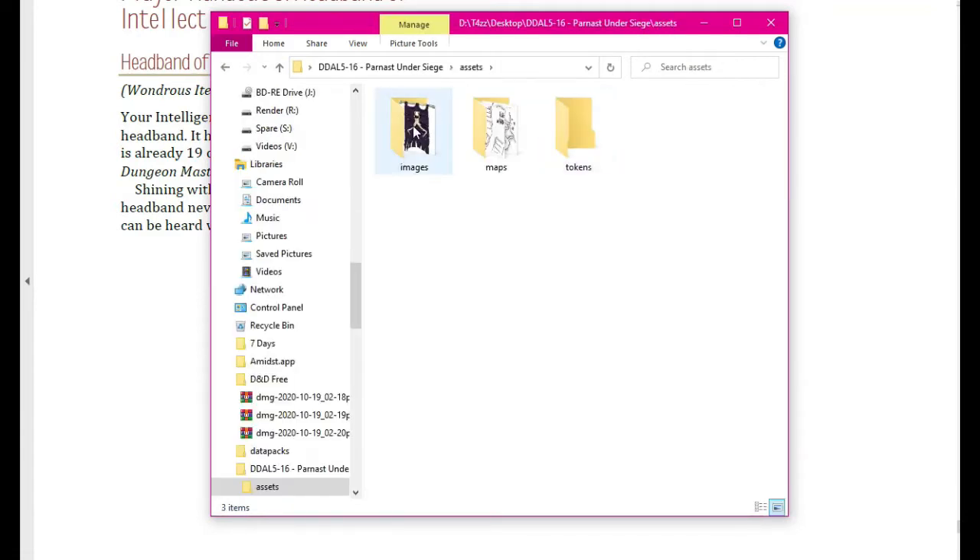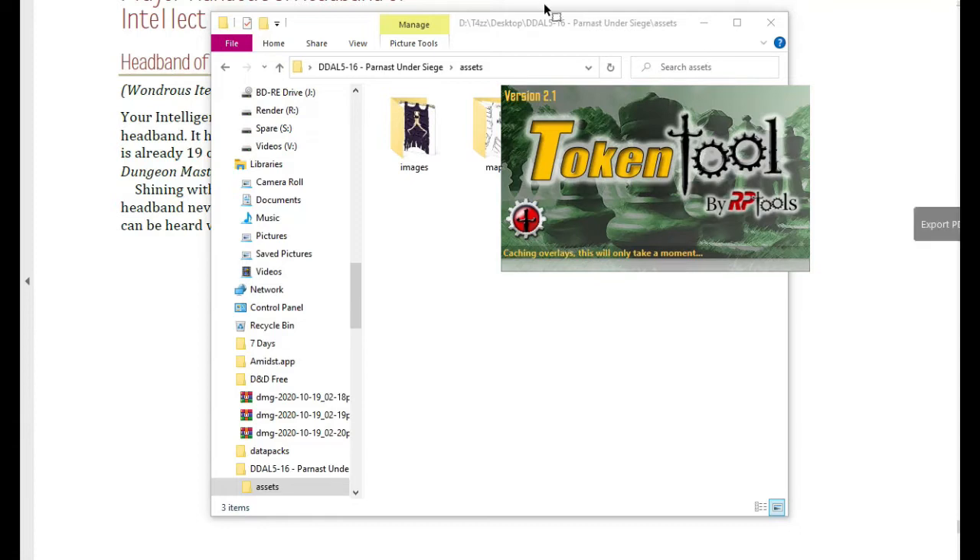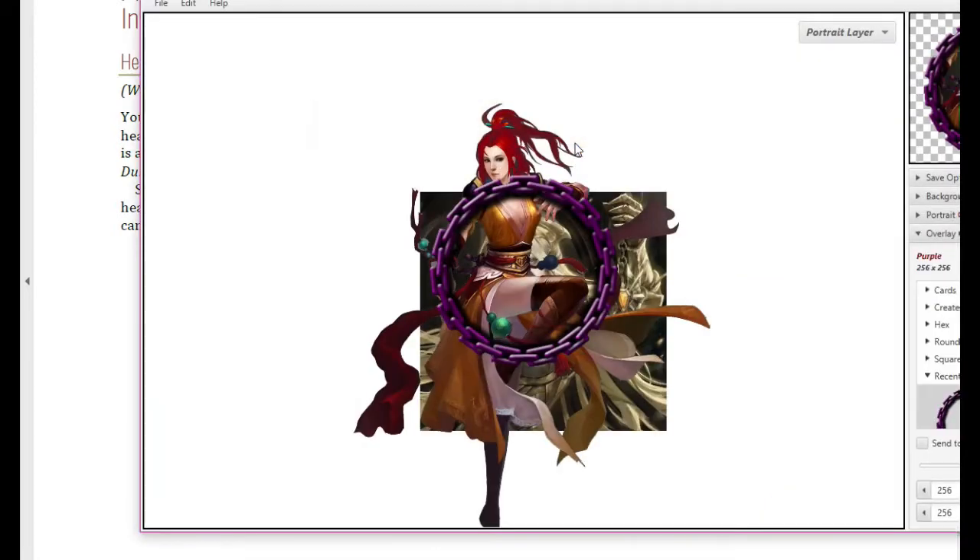I created in that directory a folder called 'assets' inside Parnas Under Siege, and I have images, maps, and tokens there. Right now we don't have any tokens, but in the past I've talked about a really nice tool for creating your own tokens called Token Tools by RP Tools — it's a free tool and it works out really well.